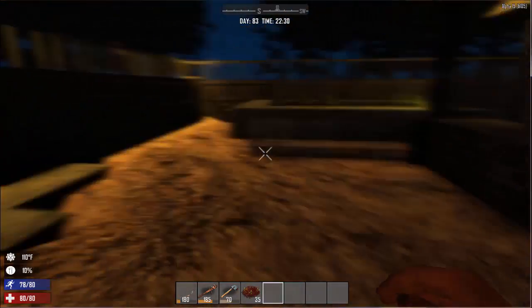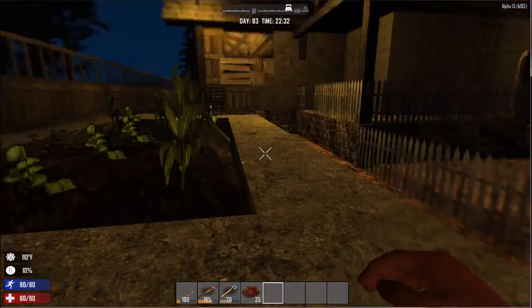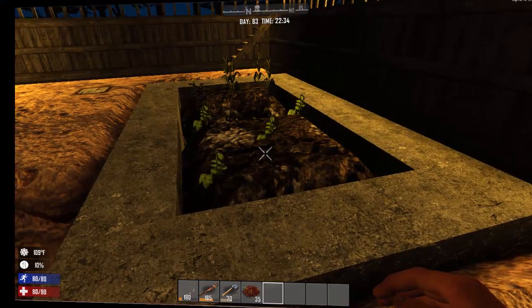These are planted. Plants, I believe, are two to three days. So we'll come back. Today's day 83, so we'll come back around day 86 and see how the garden's doing.